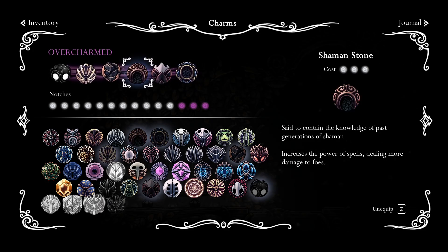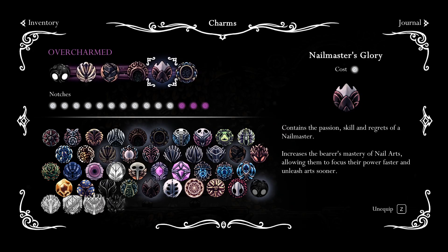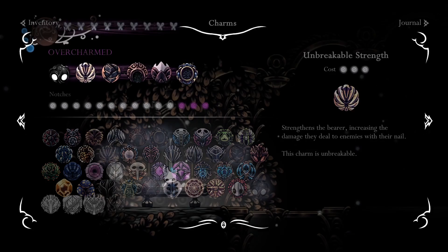Soul Eater to get some extra soul. Shaman's Stone delights some spells and also increases the strength of spells. Mark of Pride to be able to reach him and parry more, and Unbreakable Strength for more nail damage.